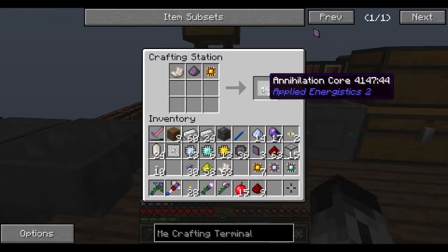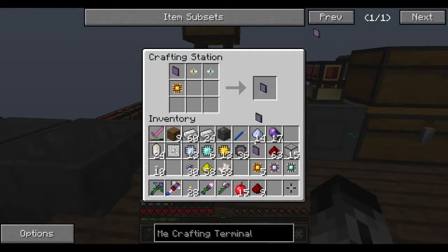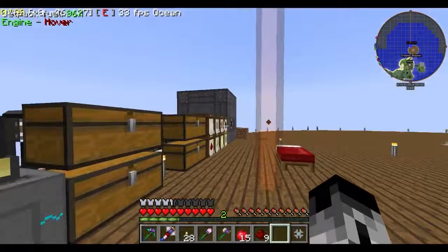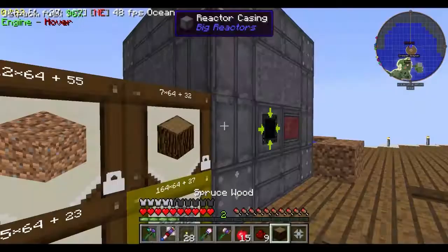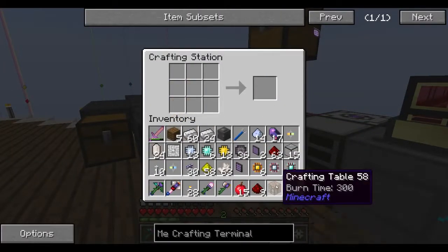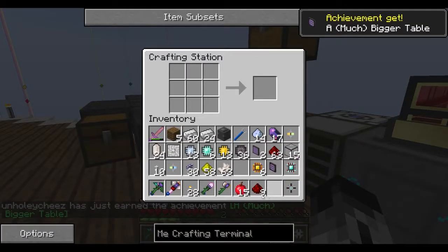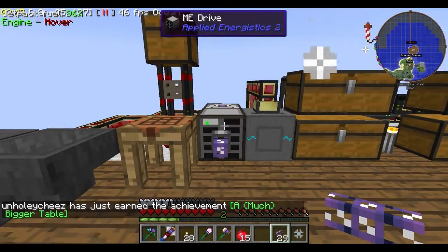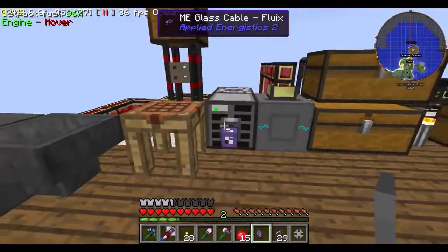Alright, let's get that crafting terminal up. Let's see, we need the illuminated panel. We need... oh no... we need Fluxdust. We need two Fluxdust. Goddamn. Here.